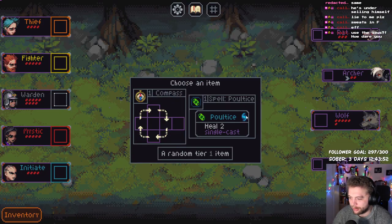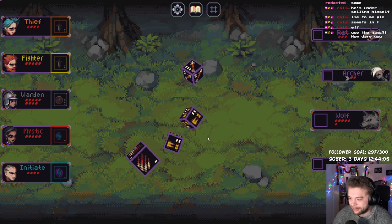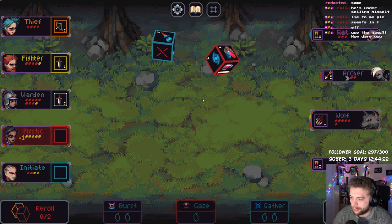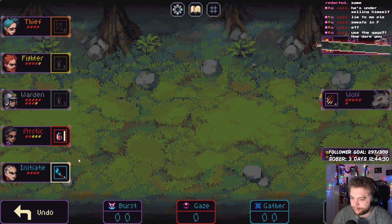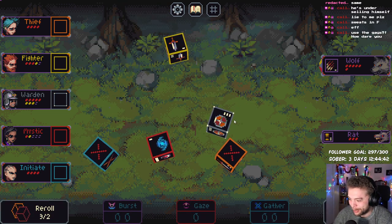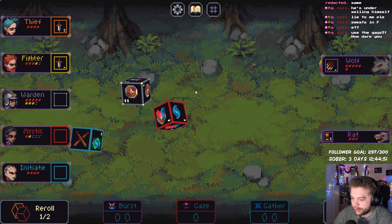Compass: rotate the sides clockwise around the middle — pointless for us. Heal two, single cast — we can only use one spell though, so that sucks as well. We'll put it there just in case we ever want to use it. I've never used a potion in this so maybe we'll get an achievement for using it. Okay so we can kill the archer which will save red — yeah seems decent enough. Kill a rat. Kill the archer, kill a rat. Scratch a lie, find a thief — get an extra reroll okay. This feels good — I know we've only just started but it already feels much better than we had previously.